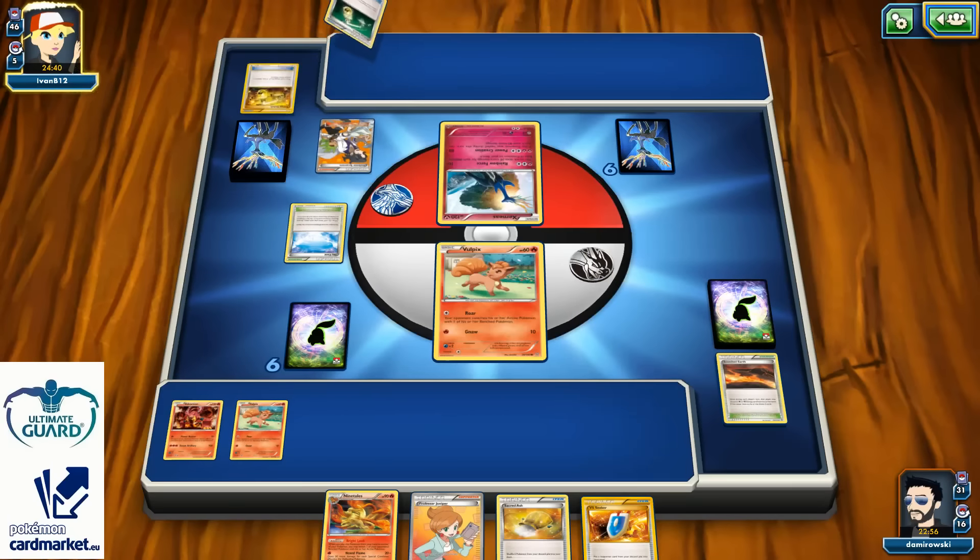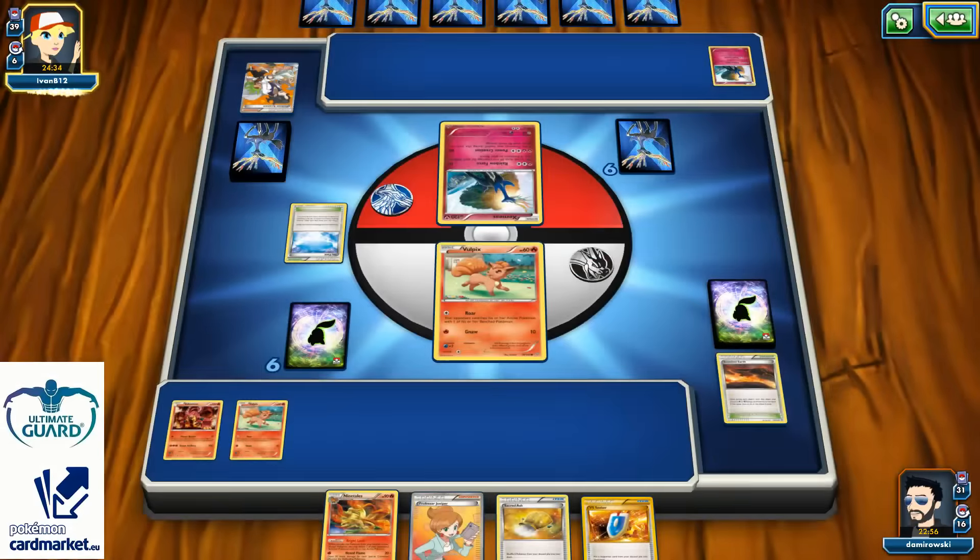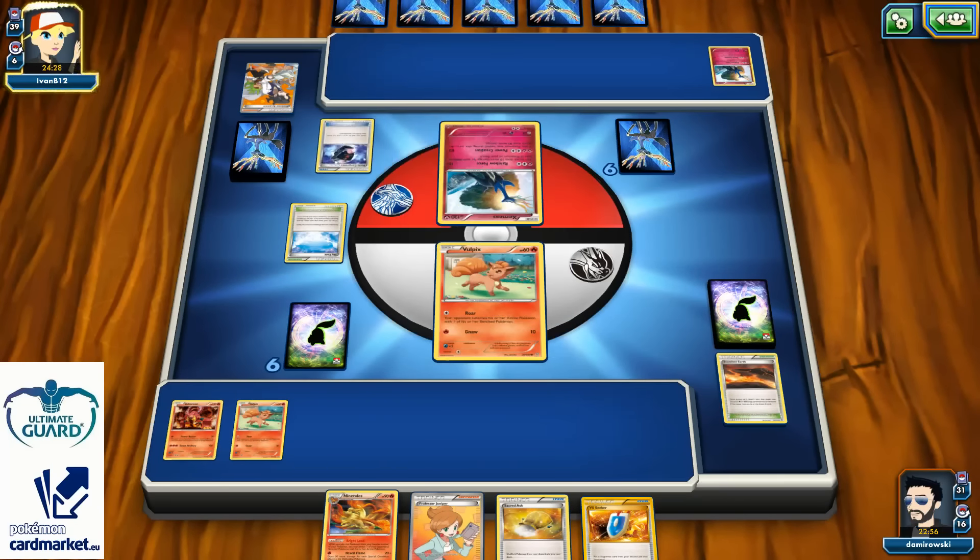There is one Professor Sycamore — a huge Sycamore for my opponent. I can see one Float Stone, VS Seeker, Lysandre, and two Energy Switches already discarded. Definitely a very promising start for me, because he's probably not going to be able to get that Max Elixir Energy, Double Colorless Energy, and Energy Switch for turn 1 Rainbow Road in the active spot. And I kind of like that.